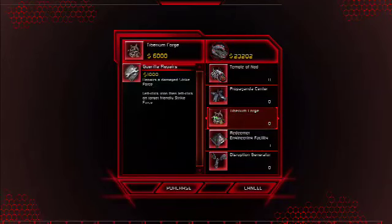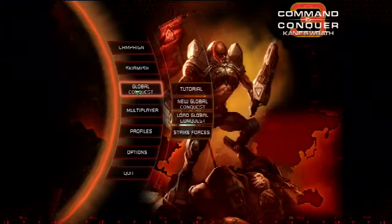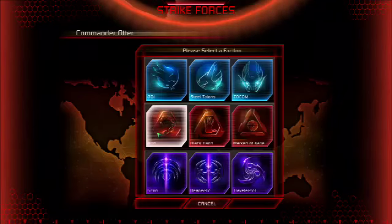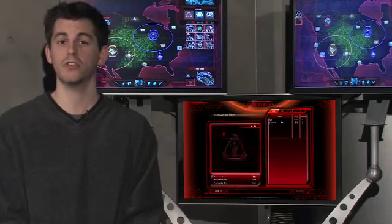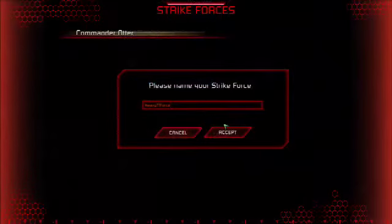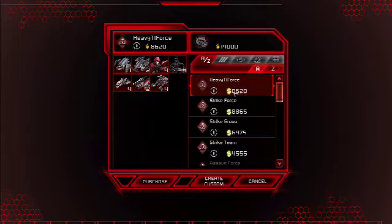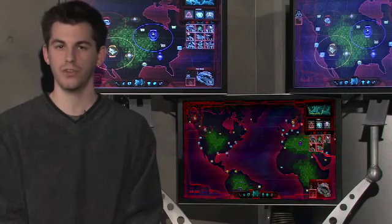Once you get the hang of Global Conquest Mode, you may want to create your own custom strike forces. You can do this by selecting Create from the Recruit Strike Force screen, or from the main menu by choosing Global Conquest Mode, then Custom Strike Forces. Always be mindful of the base tier requirement and cost of the strike forces you create. An army of Avatars may be ultra-devastating, but you probably won't be able to afford it for some time. Once you save and name your strike force, your custom creation will appear in the Recruit Strike Force list.